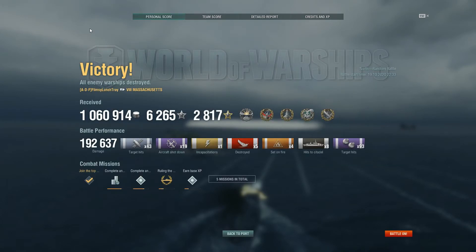All in all, a really great match. I really enjoy the Massachusetts - she's a ship I continue to discover the playstyle of. She's really good at brawling in the middle of the map, because she's not the most accurate battleship at range. The North Carolina has improved accuracy and dispersion in comparison, but in the Massachusetts you can take advantage of her secondaries and 42-second reload cooldown. If you liked today's battle, give it a thumbs up; if not, a thumbs down. Subscribe if you want to see more, and if you have already subscribed, thanks so much as we continue to produce content here on my YouTube channel. Until next time, take care.